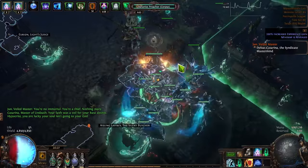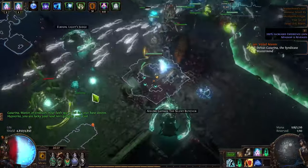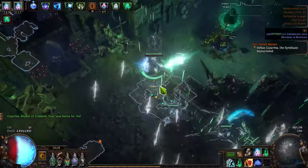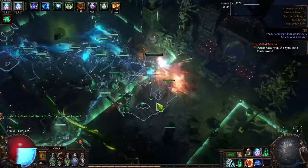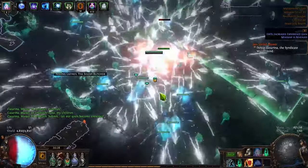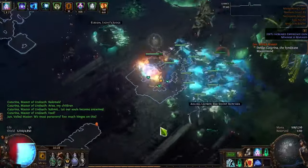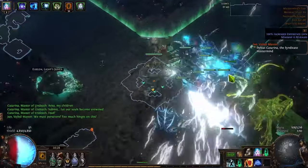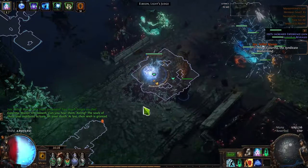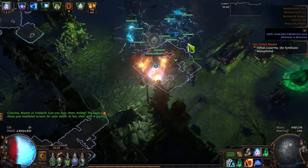With a larger ES pool there's more space to counter incoming damage with our leech and to counter damage over time effects in general. The second most impactful upgrade was switching from rare belts to a 93% Darkness Enthroned for about 50k. I prioritized getting ES and lightning damage on the jewels slotted into the Darkness Enthroned, and also went for some extra strength since I was under the 155 strength requirement after losing my heavy belt. This brought my total ES to about 4900 and added a sizable amount of flat damage per defiler.